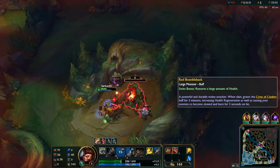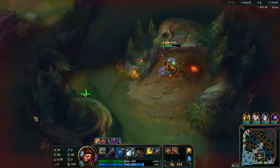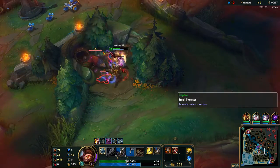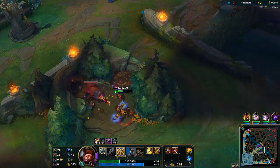It's very important when you're using your clone that you want to drop it just as the monster is about to attack — like fighting the red buff there, I wanted to drop it just as he raised his arm to slash at me — because that way it'll tank two hits for you, as opposed to just one otherwise.